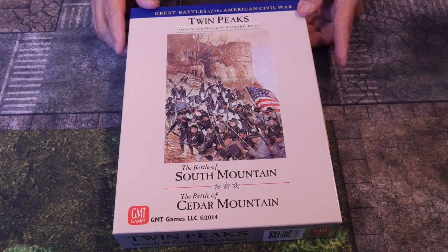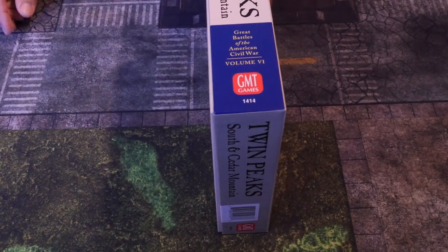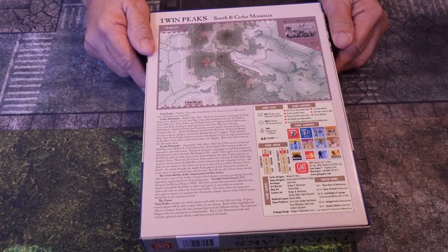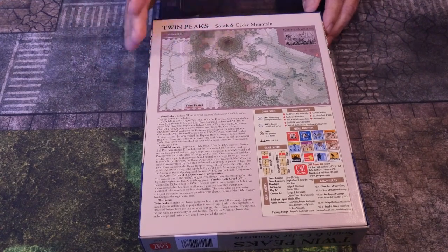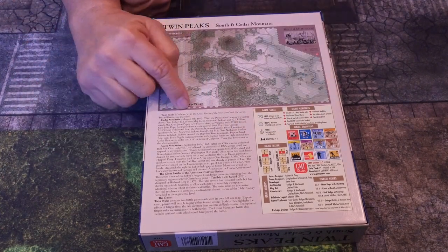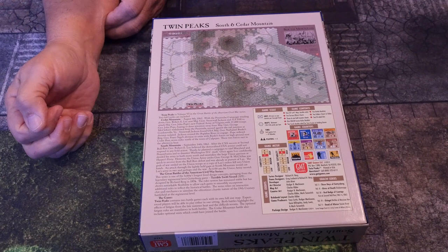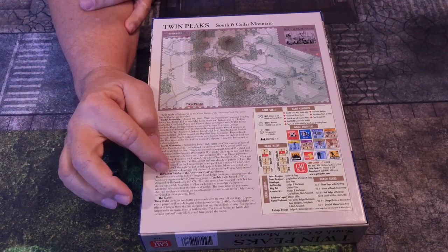I was very happy when I came upon this. It has a two-inch box — the thinner older style, not like the thicker boxes GMT uses now. On the back we have the map, and it's a two-sided map. Twin Peaks is volume six of the Great Battles of the American Civil War; two full games are included: Cedar Mountain and South Mountain.